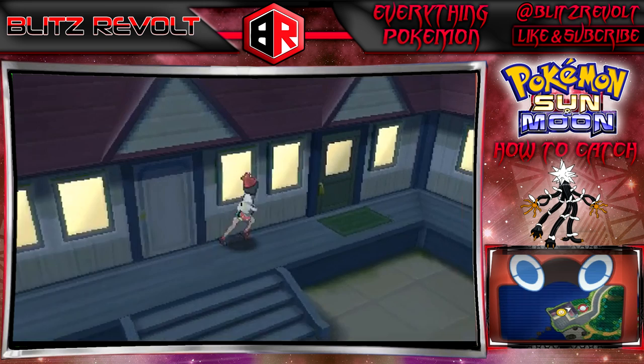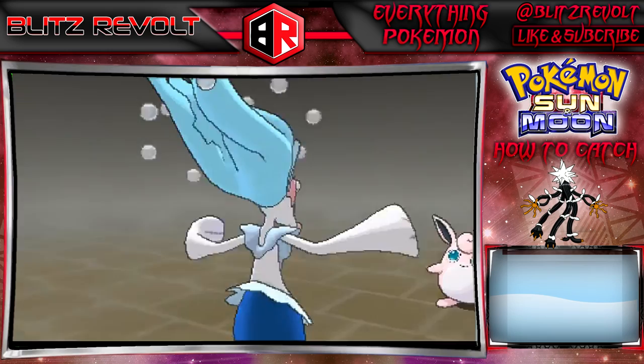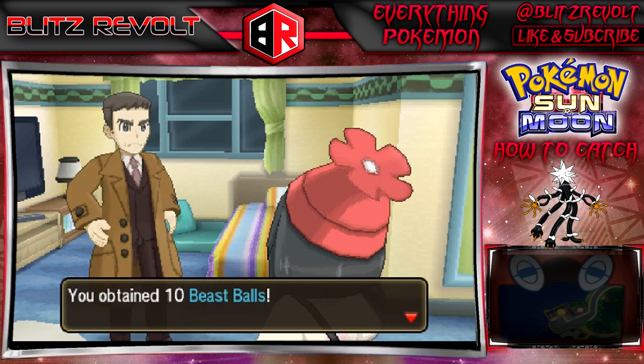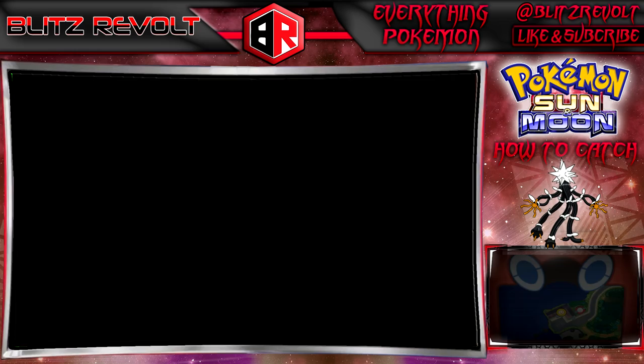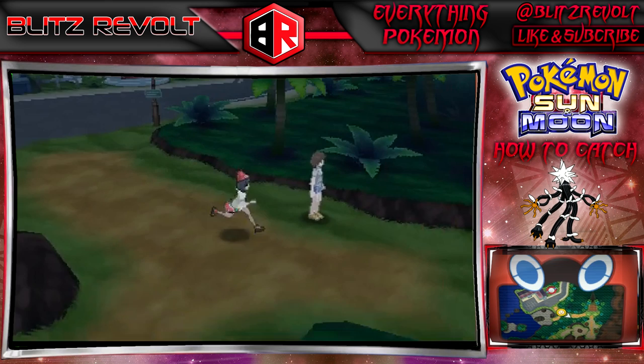Once you're on Route 8, the motel building will be right next to the Pokemon Center. Head on in there, go through a bit of dialogue, and you'll go right into your battle with Mina. Once you win, you'll be given 10 more Beast Balls, which is way more than you actually need. You probably have over 20 right now, and Zeraora won't be too big of a deal to catch — I believe he has the highest catch rate among all the Ultra Beasts.